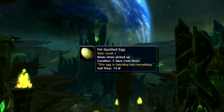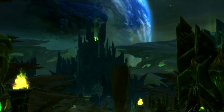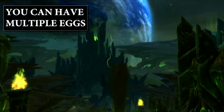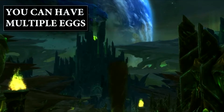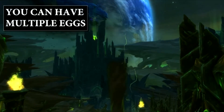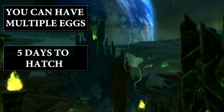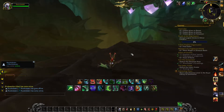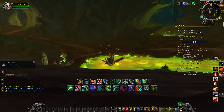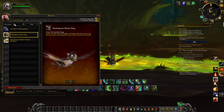The fell spotted eggs drop off rare elites around the island. You can carry multiple eggs, which is very important. It takes five days to spawn each egg, and unfortunately the mount is not guaranteed in each one. In order to obtain these eggs, you will have to kill rare elites that are in designated areas of the content.